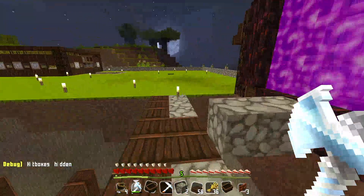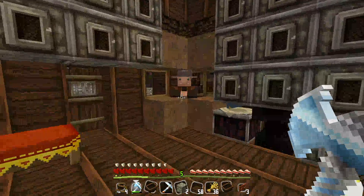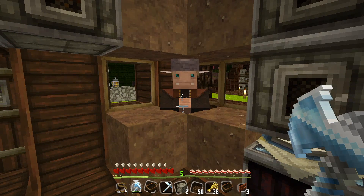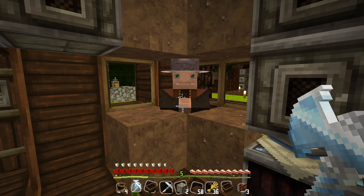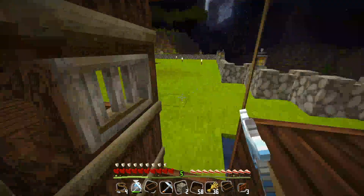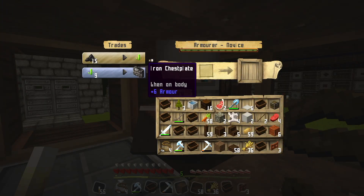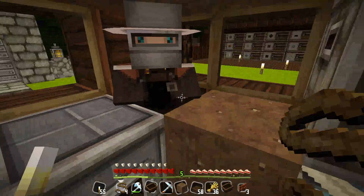Now moving on to the next topic in this episode: I actually transported a villager all the way from a far village through the Nether and all the way here. It was so hard — I spent 10 to 15 minutes just transporting this villager. Now he can trade. We can trade him for emeralds and iron chest pieces. We have a lot of coal at our base, so now he's our armorsmith with the blast furnace. That's great.